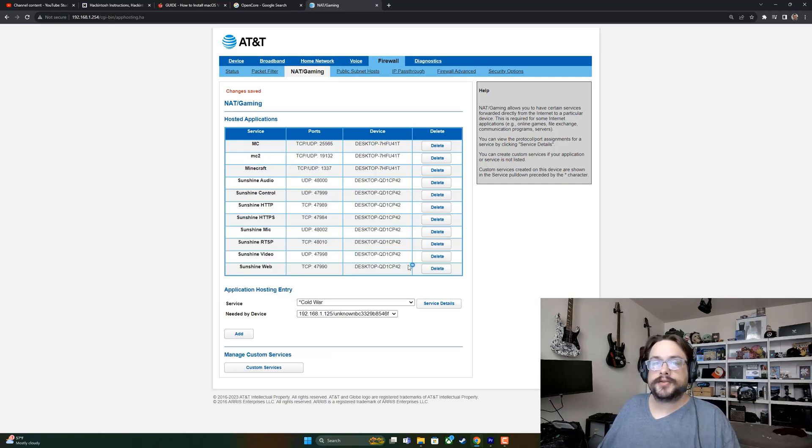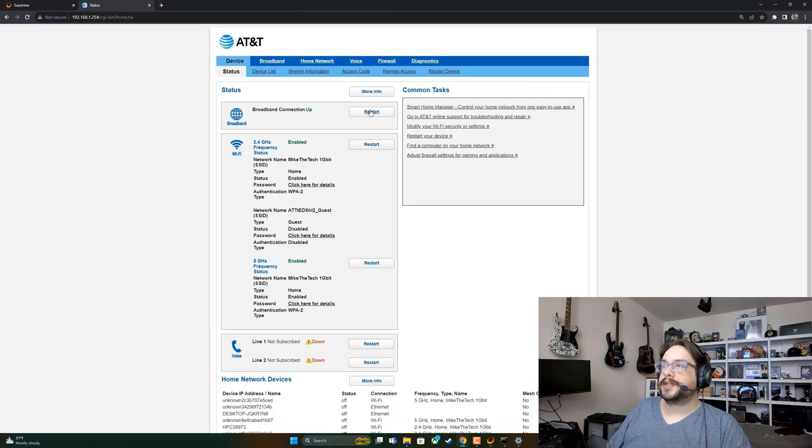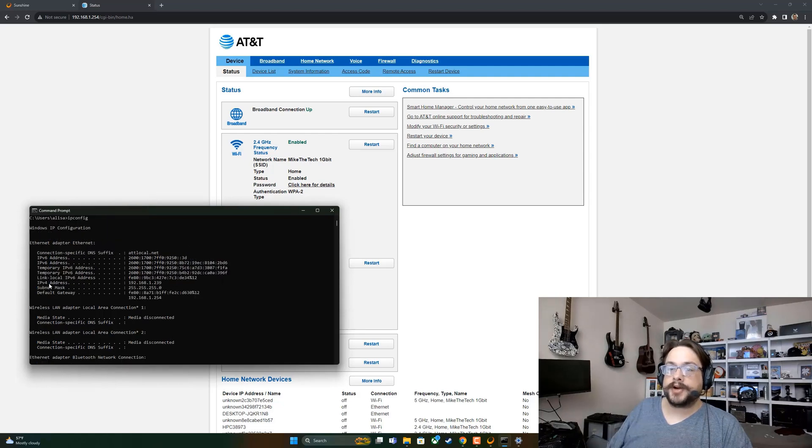I've gone ahead and added all of the ports and they should now be forwarding to the computer you specified. At this point you'll need to restart your router — on my device that means clicking Device and choosing Restart. Your router may ask for the IP address instead of the computer name; to find that, look at ipconfig for your IPv4 address, which likely starts with 192.168.